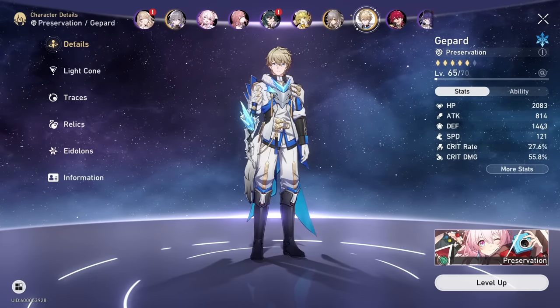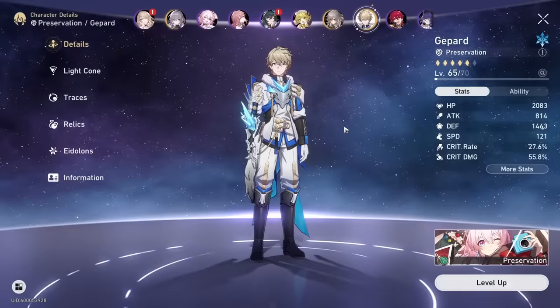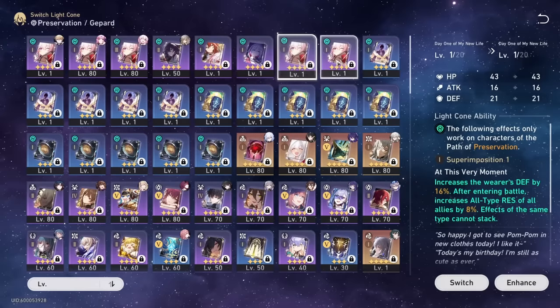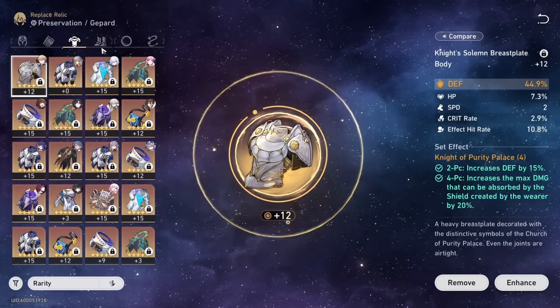We have good old Gepard - super reliable. I really like using Gepard, but everyone's using Day One of My New Life. I have S3 Day One - two more copies here. Running ER, speed, and defense.